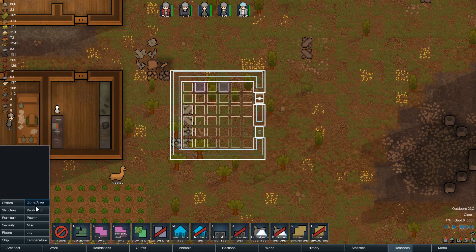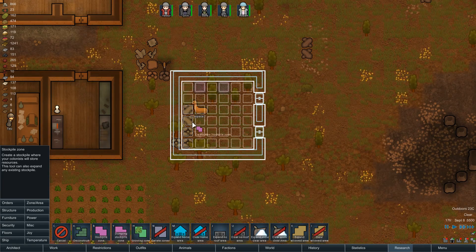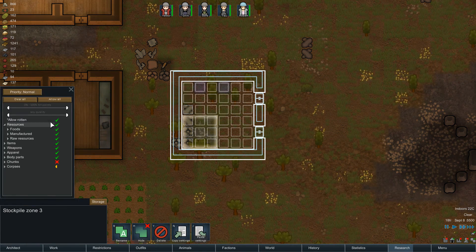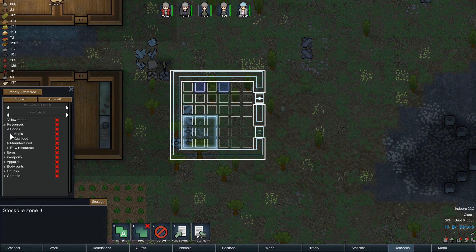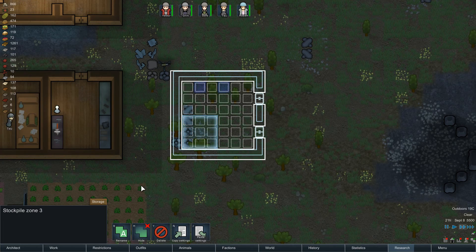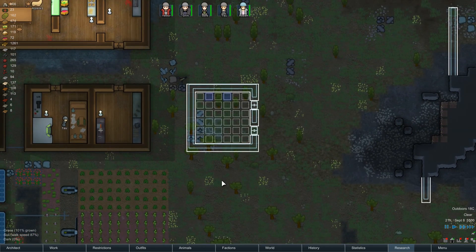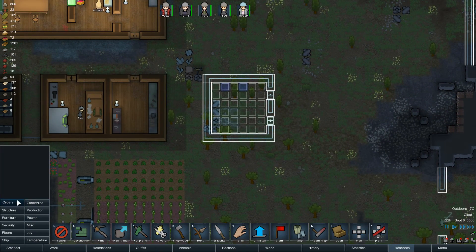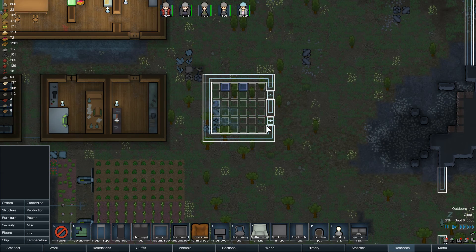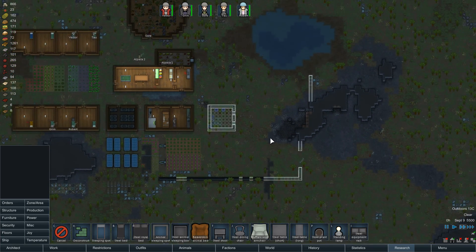I can make a zone in here for hay. Storage — let's clear it. Priority preferred. Does it count as a food? Yes, it does. Maybe we should put a lamp in the barn. Yeah, let's do that — standing lamp at the front or the back; put it at the back. That's our animal area.